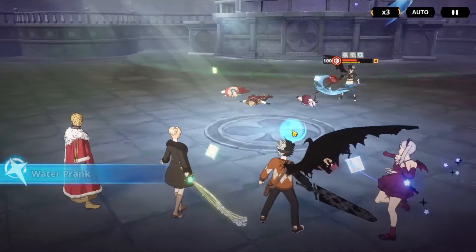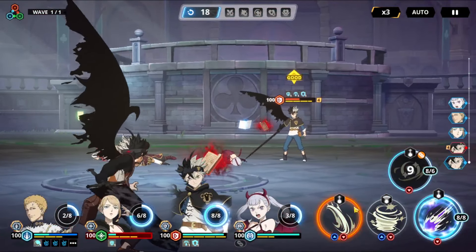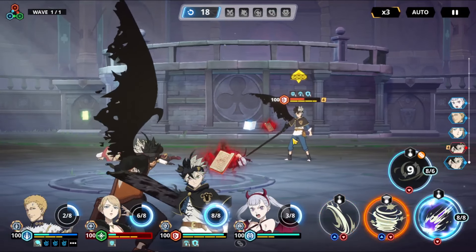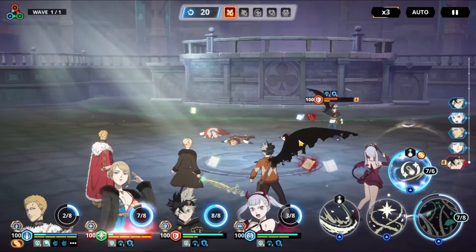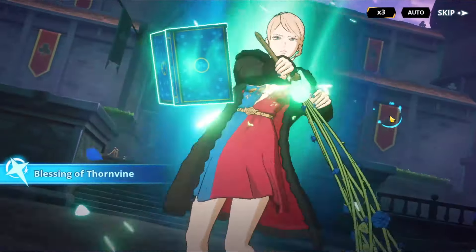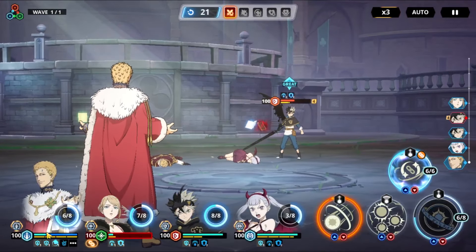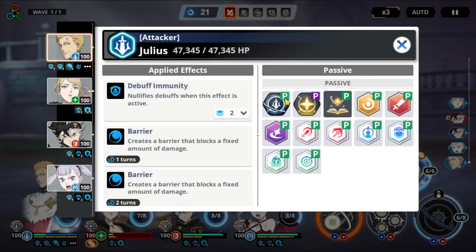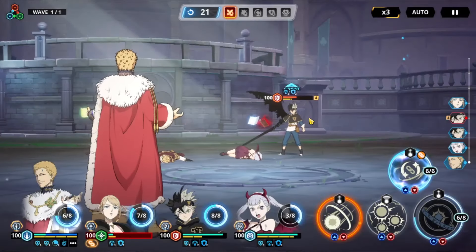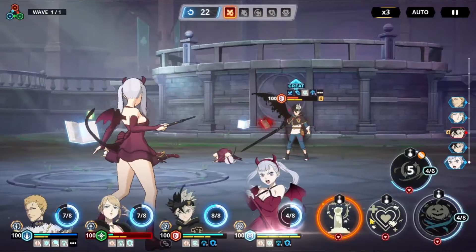Seeing how much damage she took off that combo attack — it's a combo between William and Julius so no matter what it's gonna hurt, but that's something we could probably expect from a real player too. I don't know if I really want to keep her on the HP set. It's really good for our barrier, especially since she can give us a barrier effect from her Skill 2, and it's actually a really powerful shield.